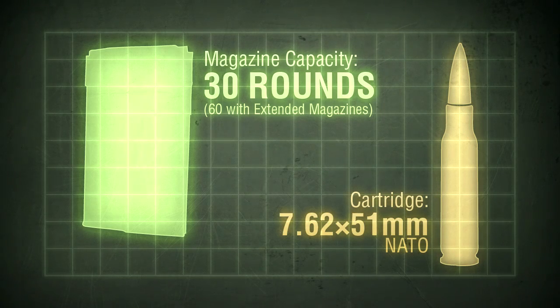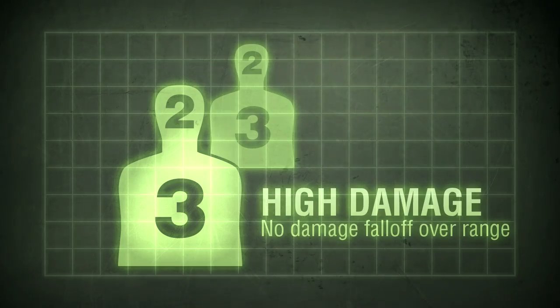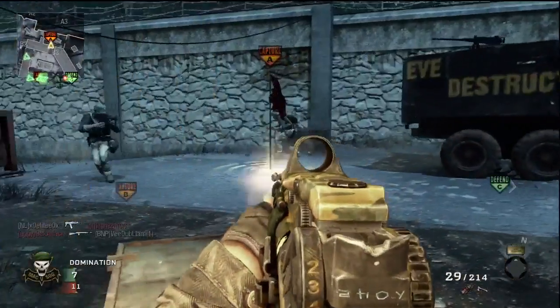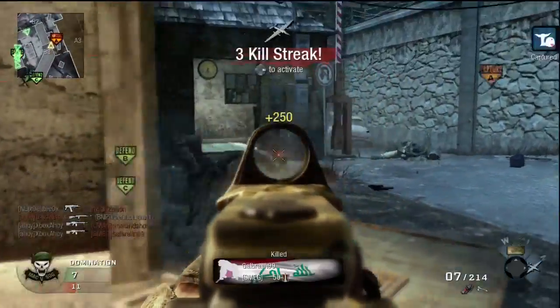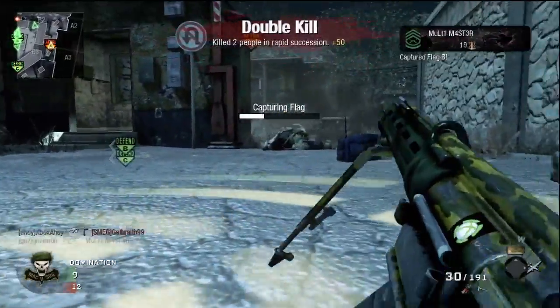The HK21 fires the NATO standard 7.62x51mm rifle cartridge, just like the G3 and most other Western battle rifles. Damage dealt is high and consistent at all ranges, unlike assault rifles or SMGs. The HK21 will be a three-hit kill at any distance, and there's the potential for a two-hit kill if both are headshots.